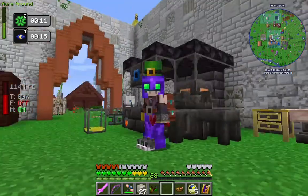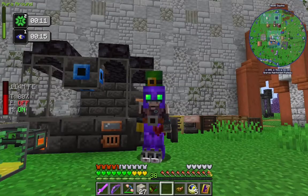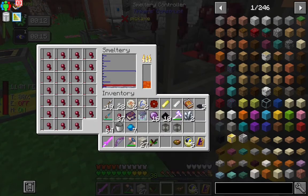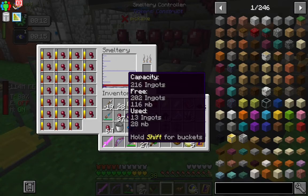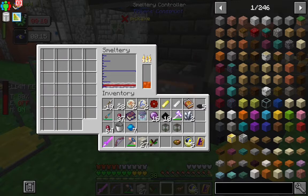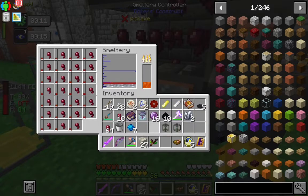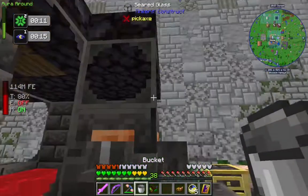Hello, my name is Seket, and we are playing Enigmatica 6. Today we're going to melt down some spider eyes. I'm going to throw them right in here, click them down, and we ought to get some venom. Yeah, very nice. Alright, we got a little over six buckets.